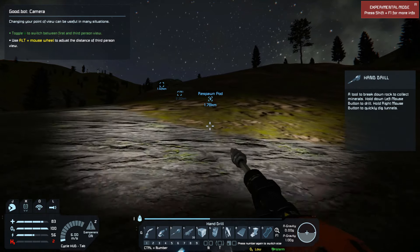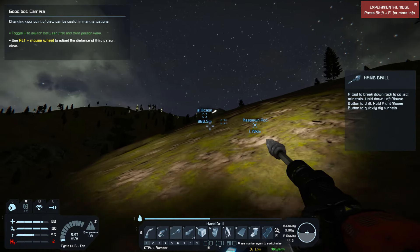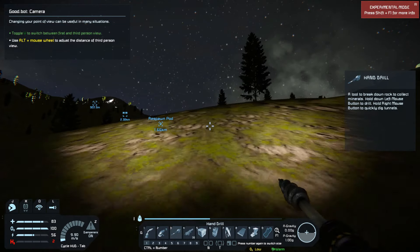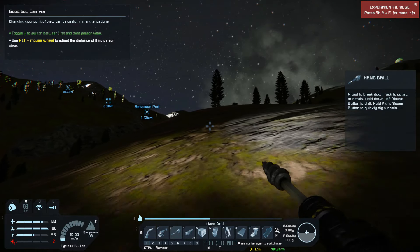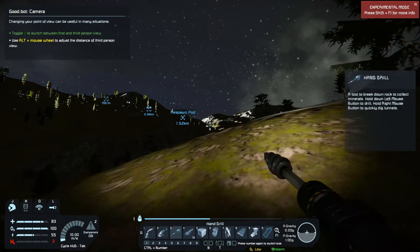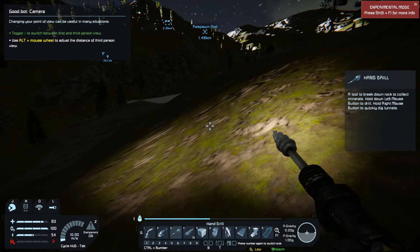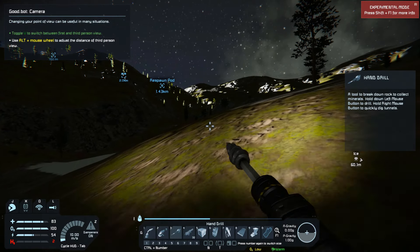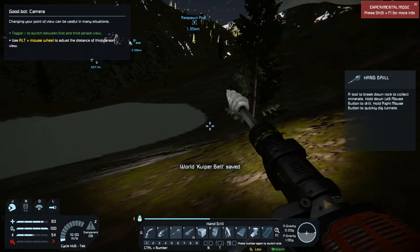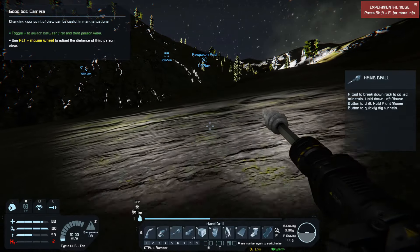Hey guys, welcome back. So this little outing is turning out to be more of a disaster than I was expecting. I ran into another silicon deposit up there that had some magnesium attached to it, so I was flying around looking for an iron vein and didn't find one. I continued flying around finding absolutely nothing but ice. If you look in the bottom left corner — that big red H2 — that means I'm about out of hydrogen. I was flying around with a hydrogen bottle refueling my jetpack, but it doesn't really alert you when the bottle is getting low. So I refilled from it for the last time, the bottle was empty, and I was out of hydrogen — which is my jetpack fuel.